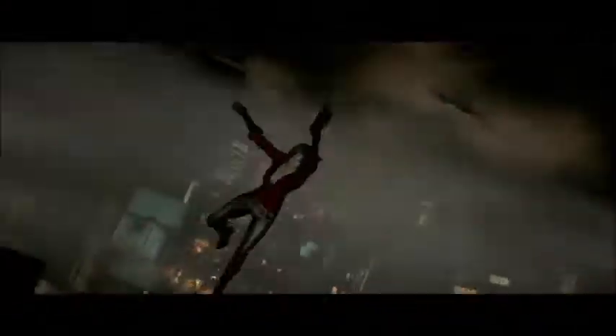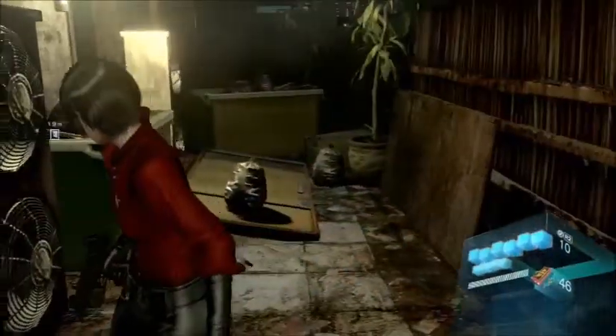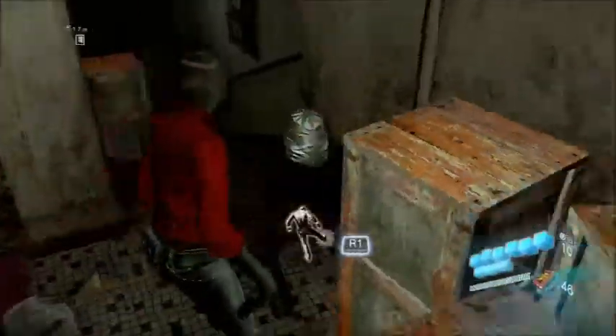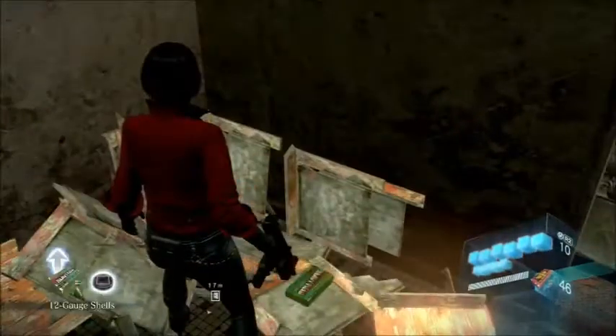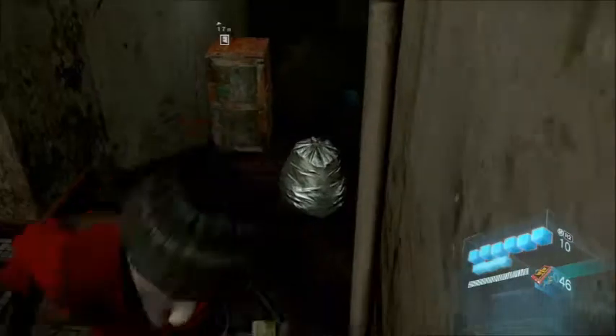Aren't you smooth. Okay, now that we are in this place, head into the apartment building. Take out all the crates. And — see? There it is. Serpent emblem to the right there.